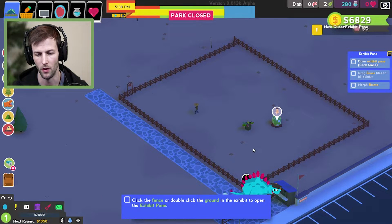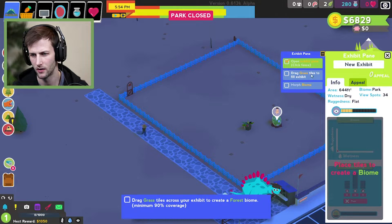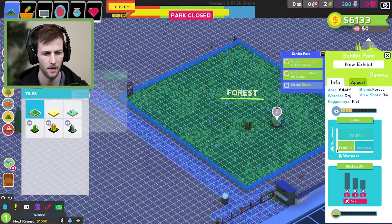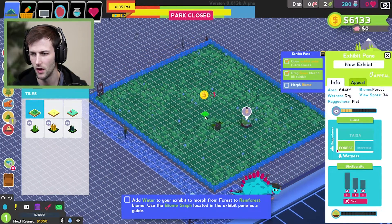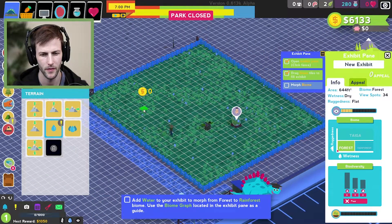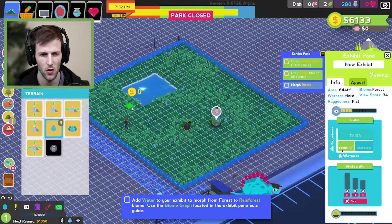Click the fence or double-click the ground in the exhibit to open the exhibit pane. We need to drag grass tiles to fill this up with grass for our little stegosaurus. Add water to your exhibit to morph it into a rainforest biome. When you click the exhibit panel it shows the type of biome it needs. We have our water tool — let's put it right in the middle.